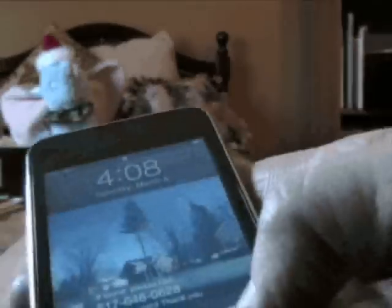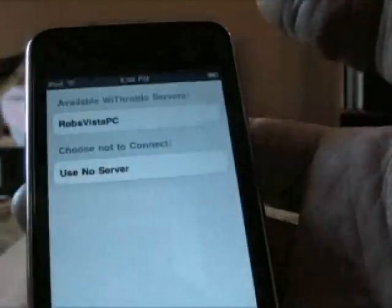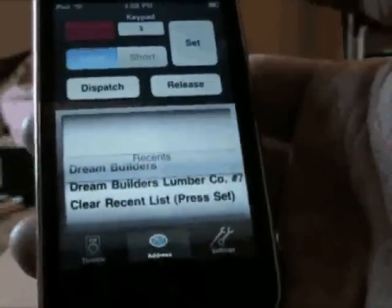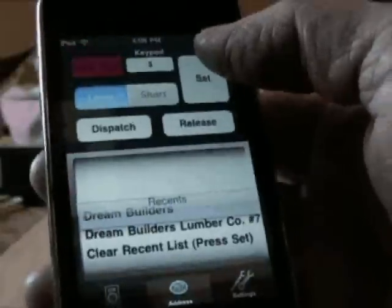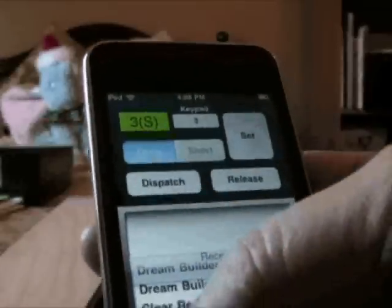I'm going to start it up, and here we see WiThrottle right there. See the little icon? Clicking it. And now it's looking for my server. I have listed there Dreambuilders Lumber Company number 7 and Dreambuilders — I'm going to do Dreambuilders because I don't have the other one set up. I'm going to click Set. Now it turns green here to show that I am connected and ready to go.